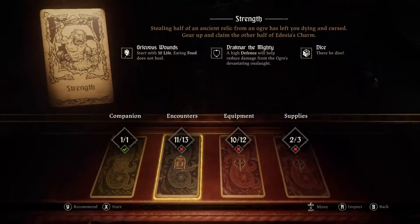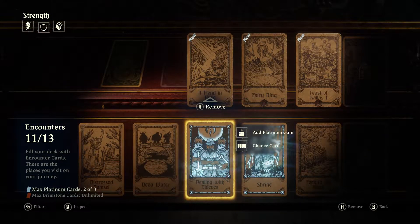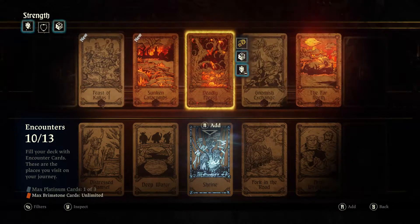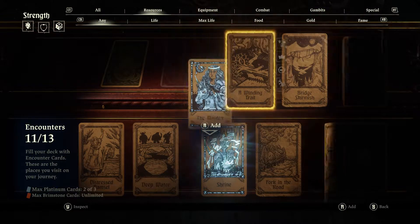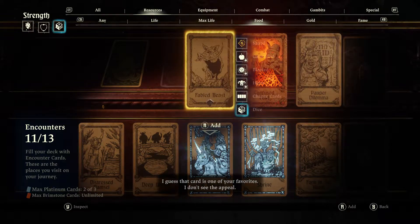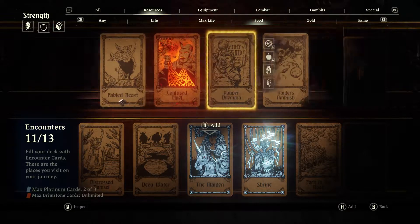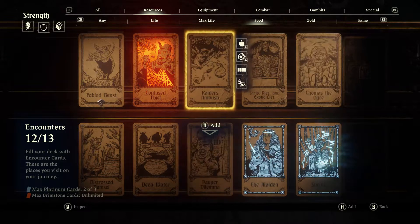For this one, I'm going to be bringing a Lockalypse. For the encounters, you're going to want to add anything that can give you food or healing. Maize is always good. Fable Beast is tempting, but there's the chance of getting that health reduction. So I'll take Pauper's Dilemma — actually, forget Pauper's Dilemma. I'm going to take Waterfall of Youth. Why wouldn't I take that for this challenge?